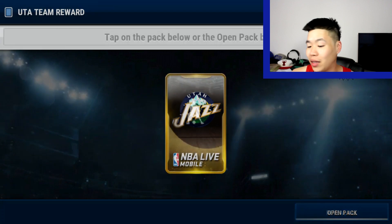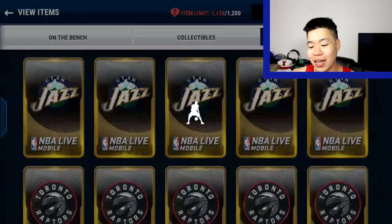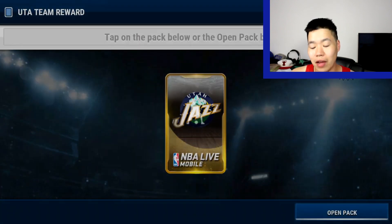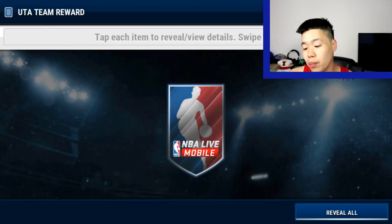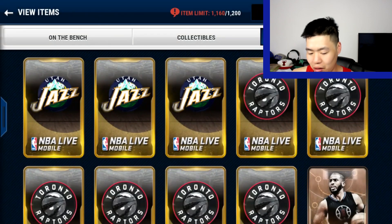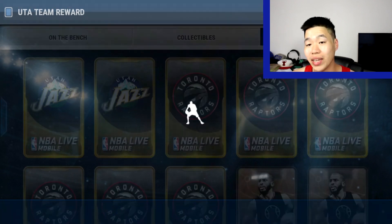Now let's look at the Jazz. You want to get Gordon Hayward. If I can pull him — Rudy Gobert. This set is good too because Rudy's in there and Hayward. Rudy is 80, Hayward is 83. You get other stuff like Alex Burks, but usually when you get Alex Burks it pays back for the pack. When you get Hayward it pays back for the pack. Look at these money packs — doing it live for you guys. There's no tricks in this right now. I'm basically making 200K easy right there.